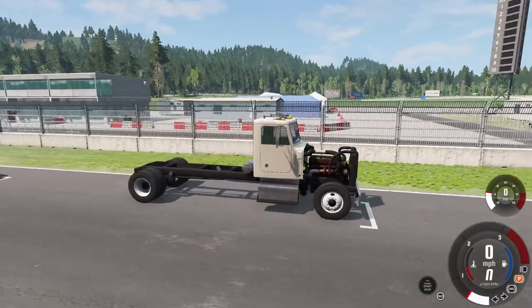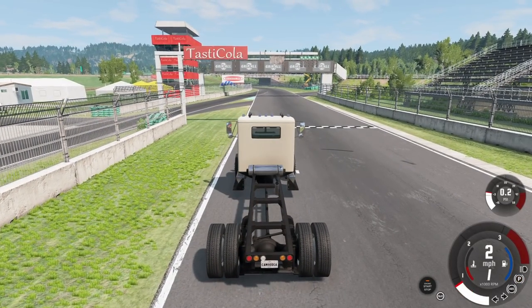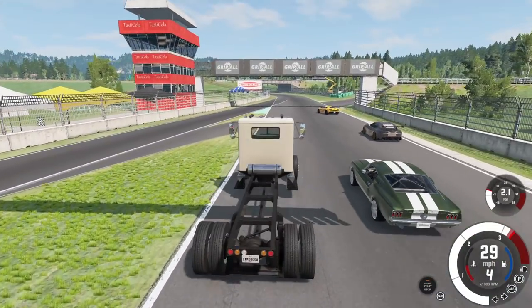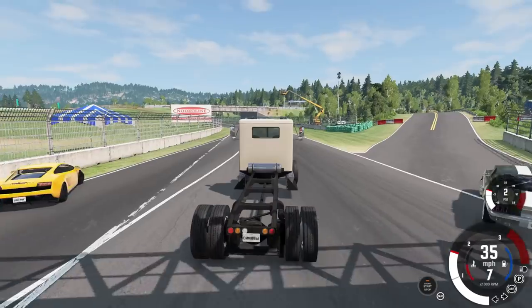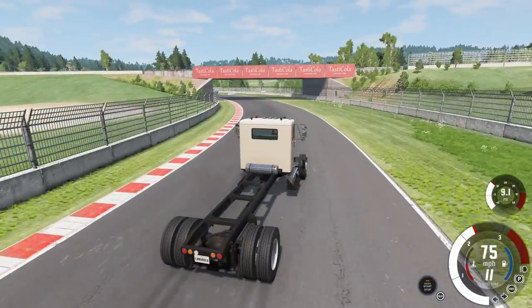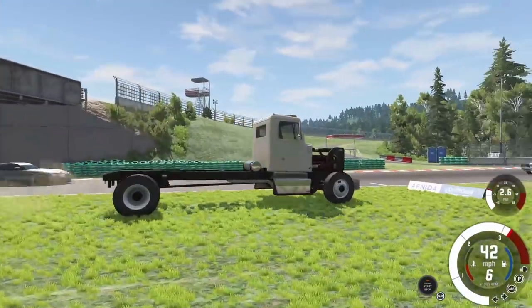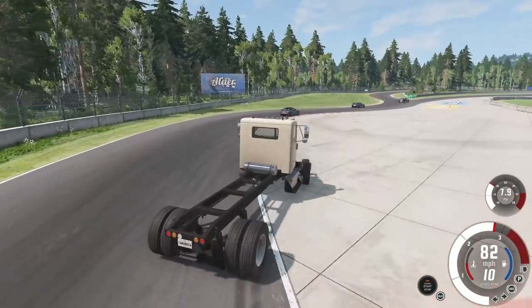We just have to come back around to the start-finish line and hopefully beat one of the other cars. Three, two, one, go! Oh no — it doesn't take off very fast. Wait, where did you guys go? The AI is stupid, but I think we have a chance then. It just wants to drift — there's so much power to the back wheels. Let's get an AI check on how they're doing. I was screwing up there, slowing down.